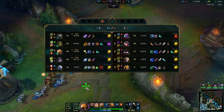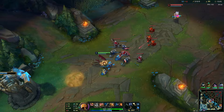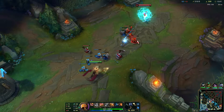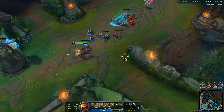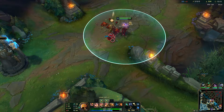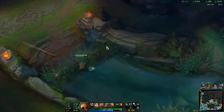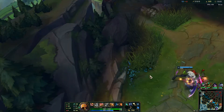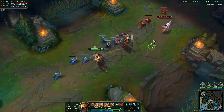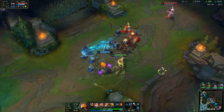We do have ultimate up but we don't have E up yet, so if we show ourselves here Eve might be able to kill us. Let's see what's happening bottom side. If I want to all in there then I have to poke her first. That's an interesting attempt — he does have the Herald though.